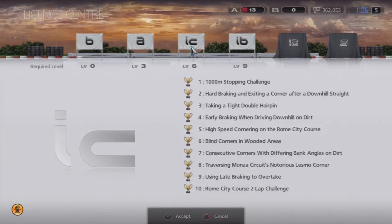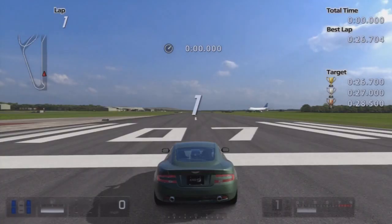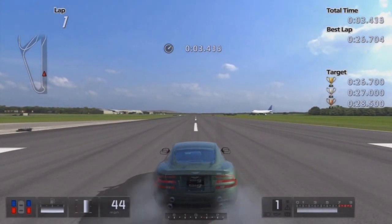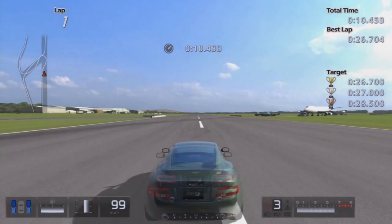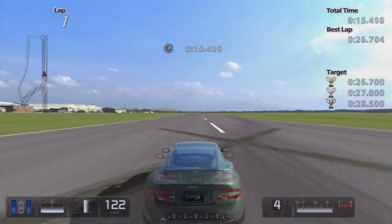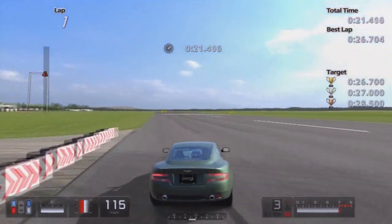It's Shaggy here at AEGAZUnit. Welcome to another Gran Turismo video — gameplay or tutorial, whichever you guys prefer to call it. Basically I'm going to be showing you guys how to get all gold for the license. The first challenge is where you have to use the Aston Martin and stop at a thousand meter distance. This was actually the first time trying it because I was experimenting with different ways and this one worked.